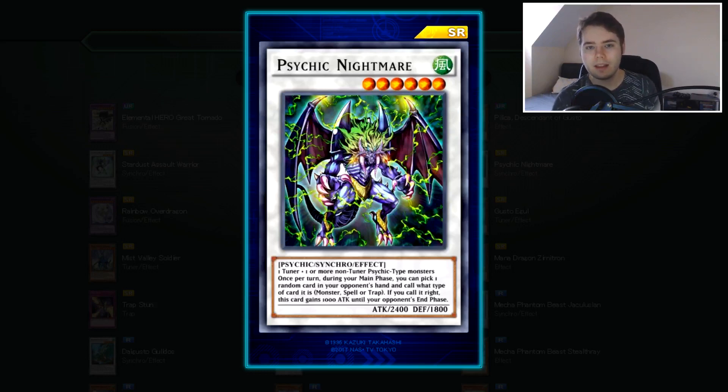Then we have Psychic Nightmare — the worst Synchro I think we're getting among the SRs, honestly. It has okay stats. Once per turn during your main phase, you pick one random card in your opponent's hand and call what type it is. If you get it right, you gain 1000 attack until the end of your opponent's end phase, making it 3400 for like two turns, which is insane — but it's still reliant on luck and requires Psychic-type non-Tuners to summon. It's one of the weaker cards in this set.